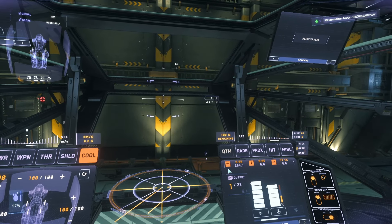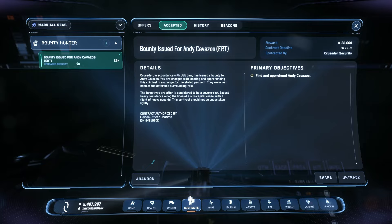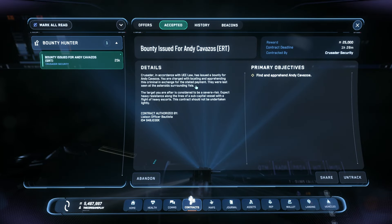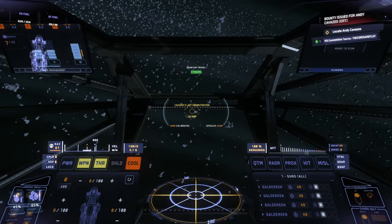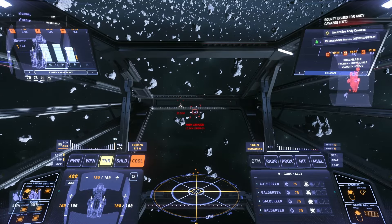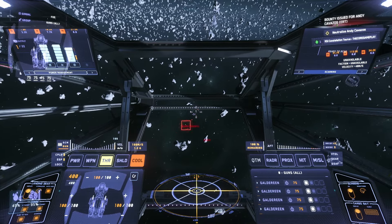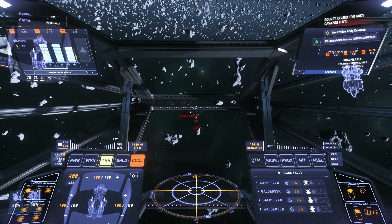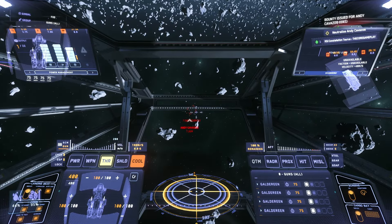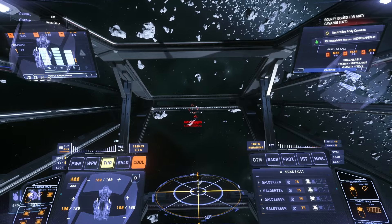Now that you know how stealth works, let's go do a really big ERT bounty to see how she performs against bigger ships. We managed to find an ERT bounty around Yela in the asteroid belt. Seems like we've got a Redeemer, a Constellation, and a Starfarer — pretty big ships. Let's see if we can take them out. I'm going to go for the Redeemer first since it probably has the most guns and turrets.